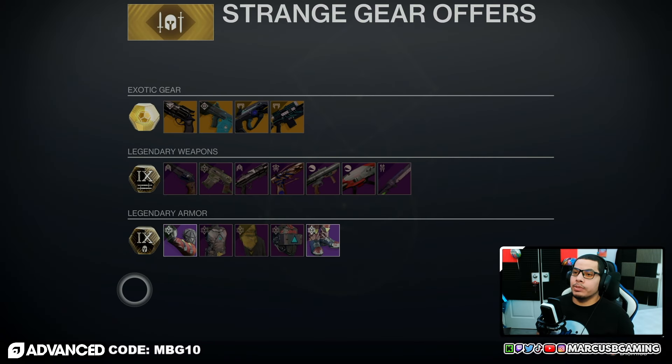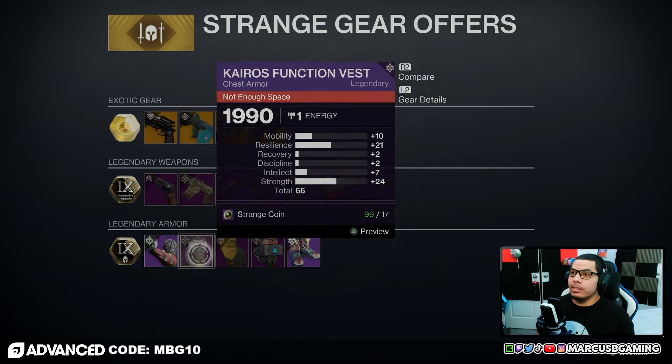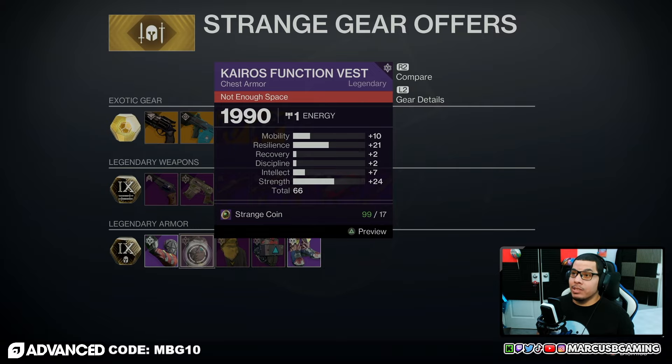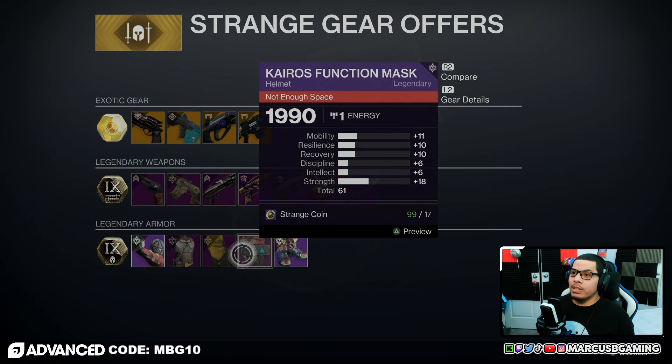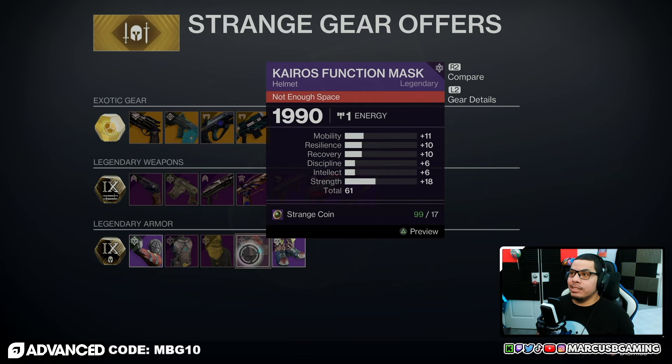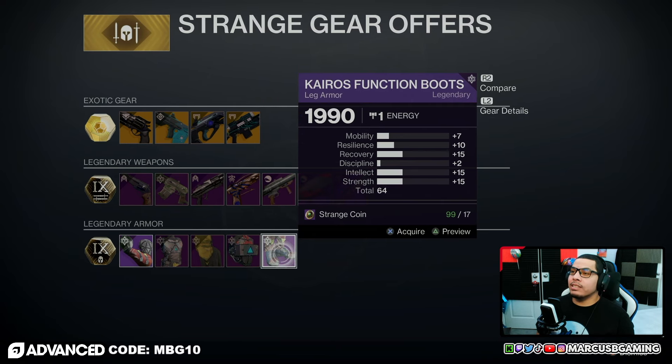Titan legs have 14 mobility and 12 strength. For Hunters: gauntlets are a 66 roll with 25 resilience and 20 intellect — not bad. Chest is a 66 roll with 21 resilience and 24 strength — good for a strength build. Helmet is a 61 roll with 18 strength and 11 mobility. Legs are a 64 roll with 15 recovery, intellect, and strength.